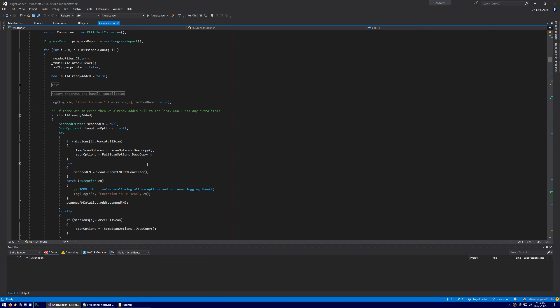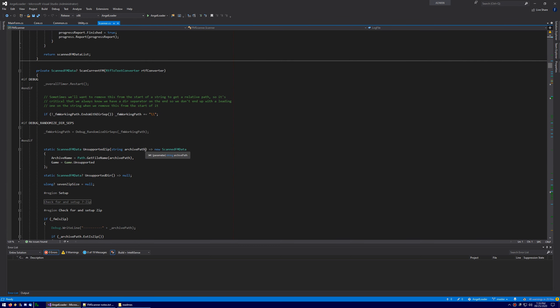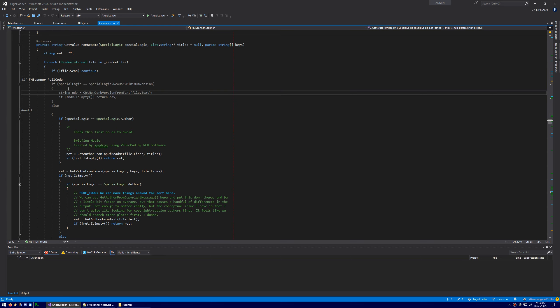One thing to note is that this scanner can actually scan for a lot of things that AngelLoader doesn't use, because I wrote this scanner before I wrote AngelLoader. So there'll be a lot of disabled things. The stuff that's disabled is to save file size — I like to get the file as small and as fast as possible. The stuff AngelLoader doesn't use is commented out and I'll just skip over that.